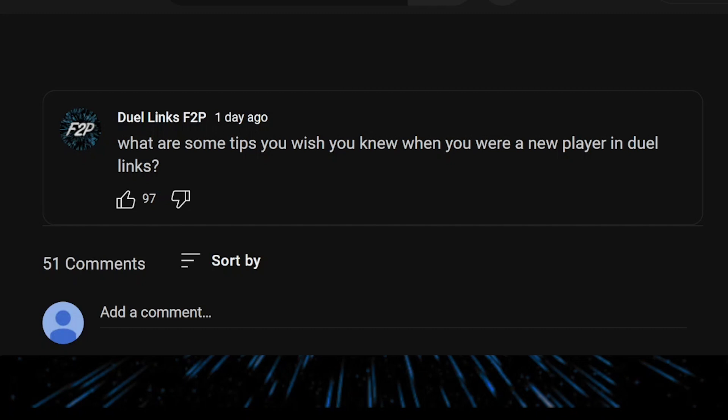Generally, you should spend dream tickets on generic cards like MST or Book of Moon because they can be used in any deck. It's even better if those cards are only obtainable in an old box full of rubbish, like the Cosmic Cycling box. It's also a good idea to hold on to your dream tickets until they're almost going to expire, so you have them available when you suddenly want an old card that's for some reason really good in the current meta.